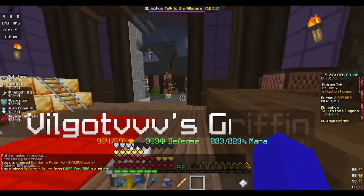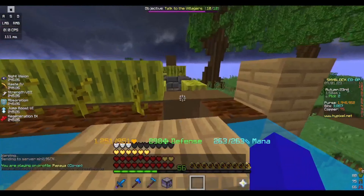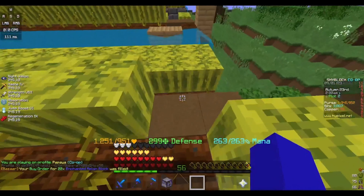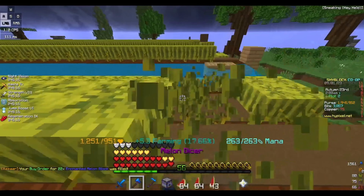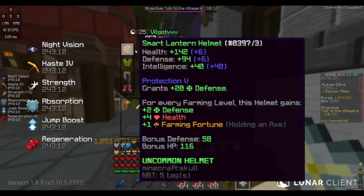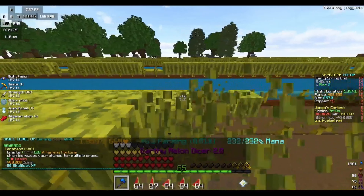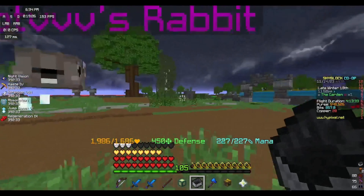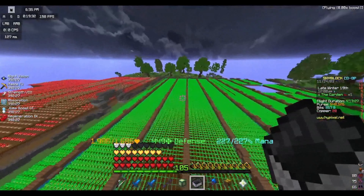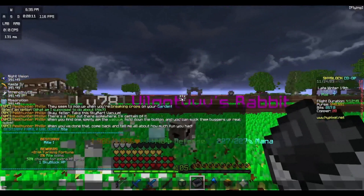I bought Cultivating and put it on my axe. Then I spent all of my life savings to buy one booster cookie, and with that I got farming 28 and Cultivating 7. I bought a builder's ruler to build custom farms. I built a melon farm, which took a while. Then I crafted my final piece of melon armor — I don't need the boots because I'm going to use handshake boots instead.